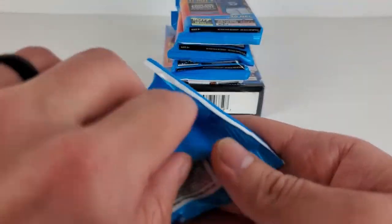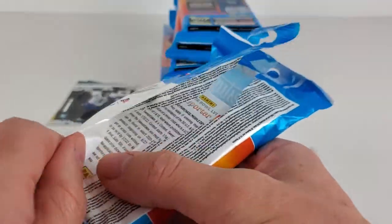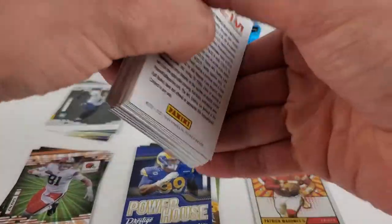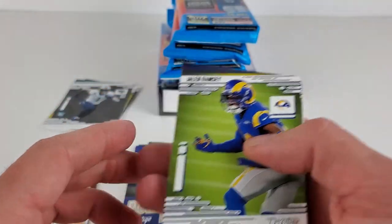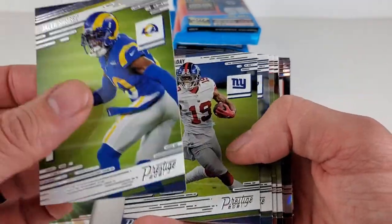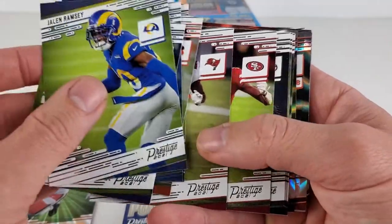Yeah, that's real unfortunate on that Heroes — that is definitely the insert you're looking for. They just stand out. It's one thing Prestige would definitely be known for is that insert. And definitely a good veteran depending on who you can get. But that corner ding is a little bit unfortunate.